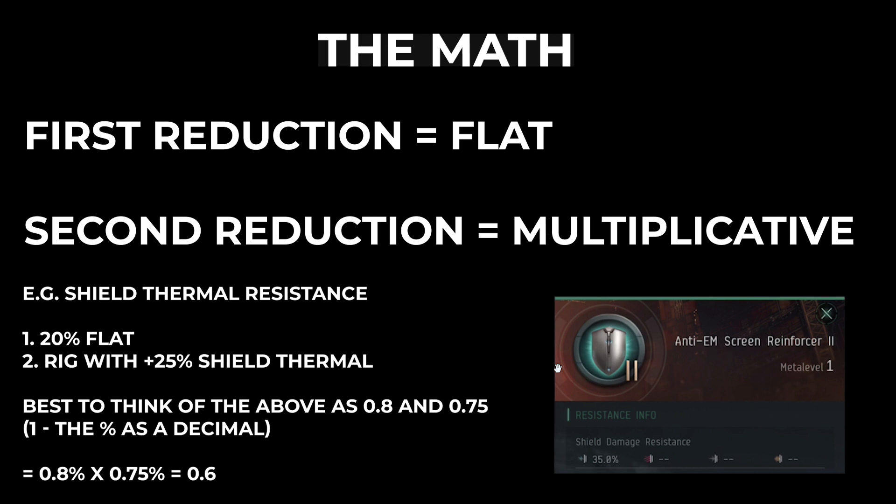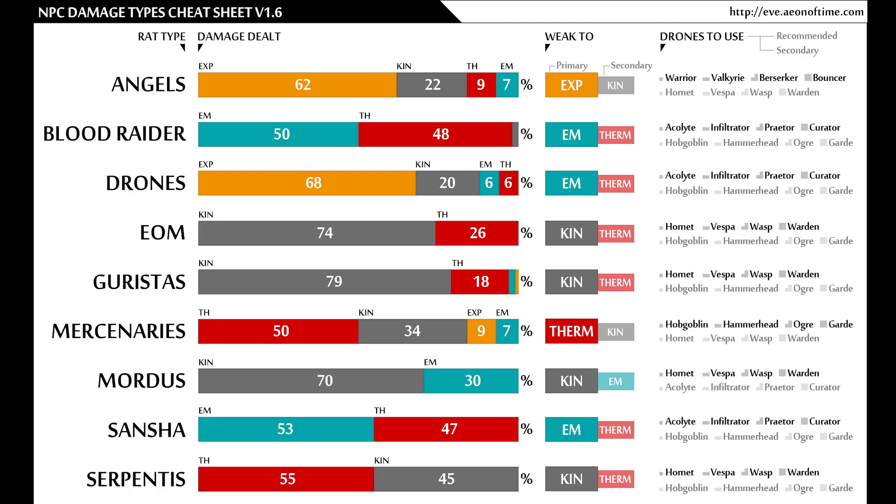Here's a really cool graph that shows the types of damage each NPC faction deals and the type of damage they are weak to. I'm not going to go through all of this in detail. Regarding drones — in EVE Online, the faction of drone determined its damage type, but it doesn't seem clear in EVE Echoes that that is the case. It's not shown on the infographic for drones, so I feel that drones are like missiles and just deal 25% of everything — but don't quote me on that.